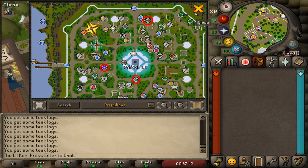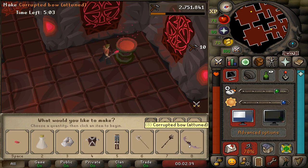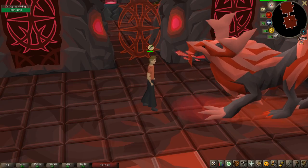The general concept of the minigame is: while on a timer, you gather resources in various rooms, make gear and other supplies, all in order to defeat the final boss, the Hunleff.